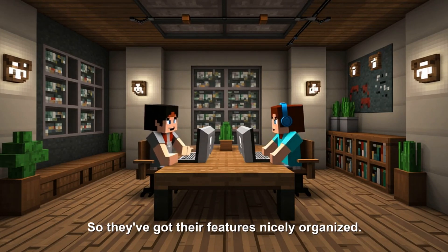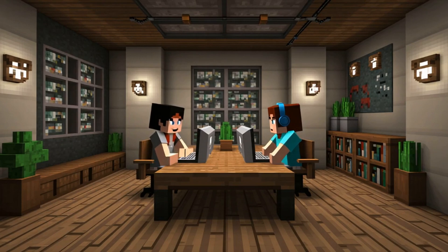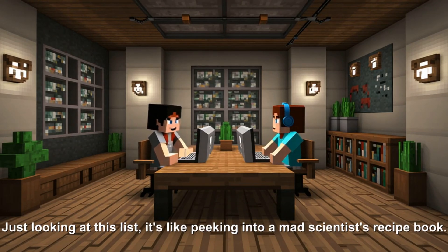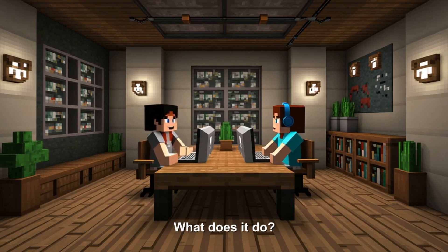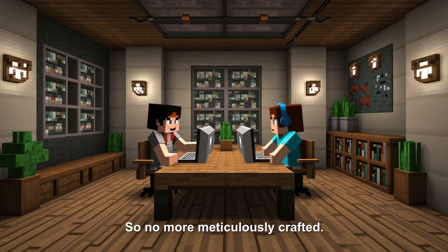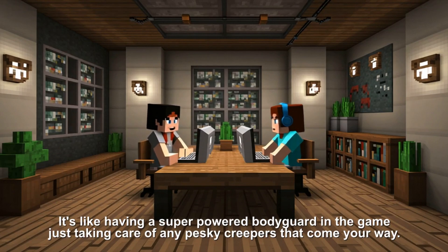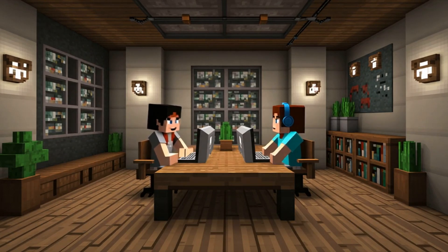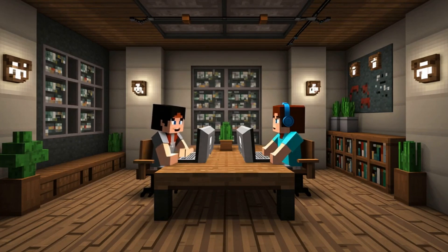Their features are organized into cheats, commands, and 'other features.' Just looking at this list is like peeking into a mad scientist's recipe book. There's KillAura — even the name sounds intense. It basically automates combat: you sit back and things die. No more meticulously crafting swords and strategizing attacks. It's like having a super-powered bodyguard just taking care of any pesky creepers. But is that really playing the game anymore?